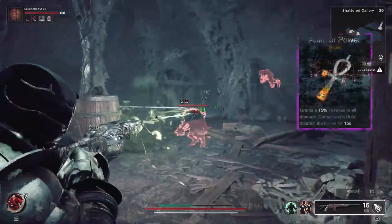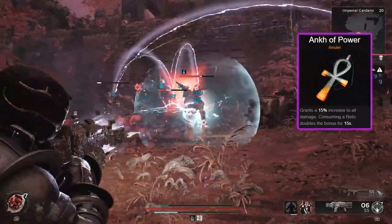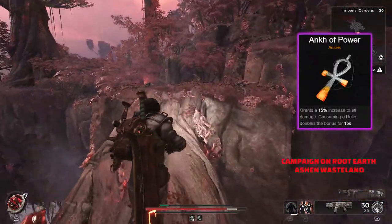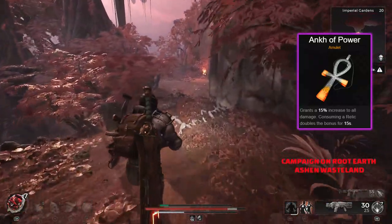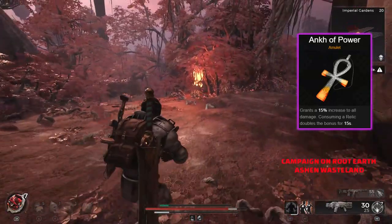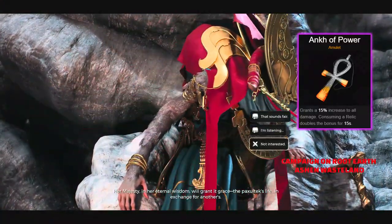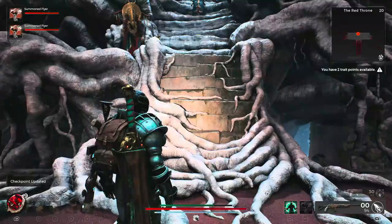One of the very best items in the game for out-and-out damage is the Anchor Power. It works in pretty much every build — just wearing it grants a 15% increase to all your damage, and if you consume a relic it boosts that up by another 15%, giving you a massive 30% extra damage for 15 seconds. A really good overall damage amulet, and great because you can proc it whenever you want by using relics.